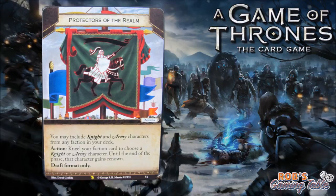The next agenda is Protectors of the Realm — it has a knight and army theme. You may include knight and army characters from any faction in your deck. Action: kneel your faction card to choose a knight or army character; until the end of the phase, that character gains renown. Draft format only. This supports a rush theme — there are lots of knights and armies from all different factions, plus neutral ones in the pool. You can draft around this agenda, or decide on it after seeing what you've drafted.